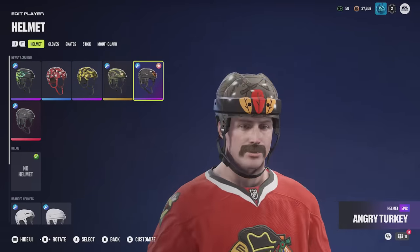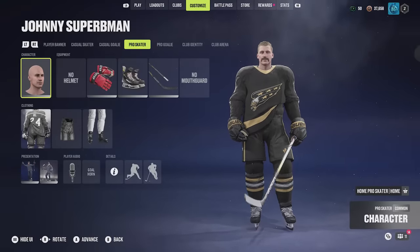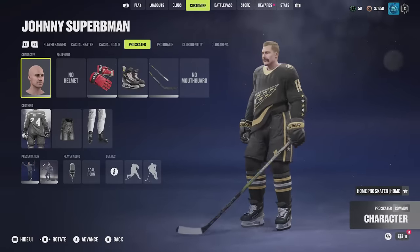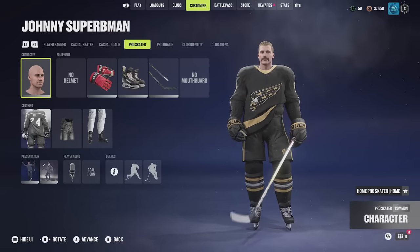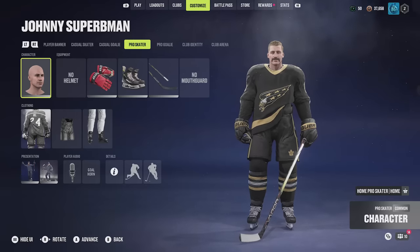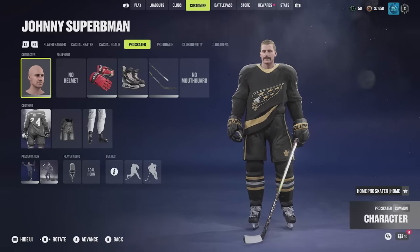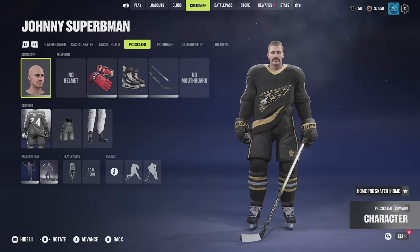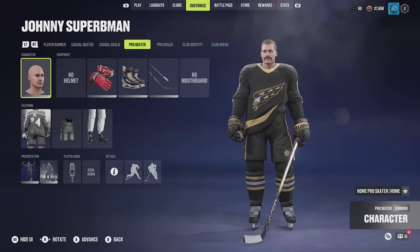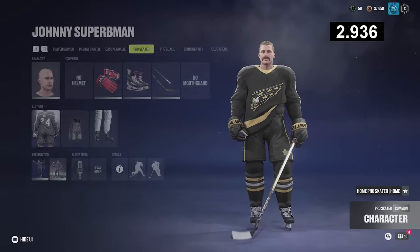The best way to show you guys what I'm talking about is to jump right in. So here we are, the player customization screen for EASHL. There's the French Frymaster, Johnny Superbman, and we are here live with you guys because this is the whole point of the experiment. Looks great, right? Nice and spiffy. EA Sports always upgrading the visuals, but how accessible is it? How easy is it to use for the player? What I want to show for the experiment is we're going to change the French Frymaster, Johnny Superbman, into Johnny General Zod to see how long it takes. I'm going to start my stopwatch right now and we are going to do this experiment together.